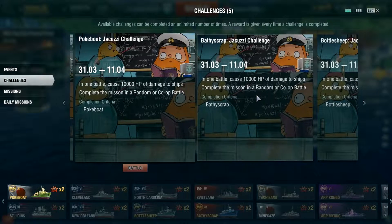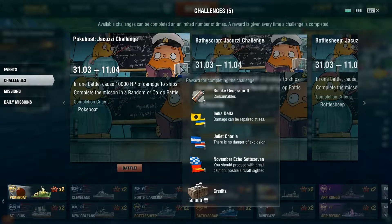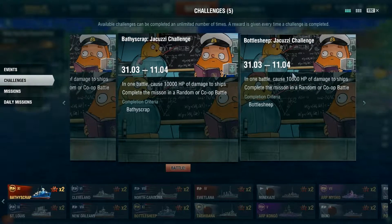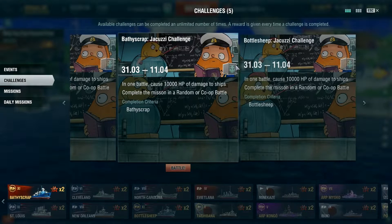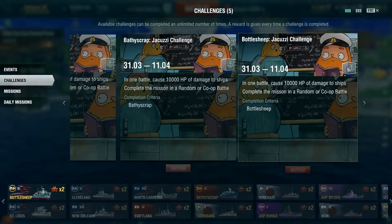For the Pokeboat, which is the Japanese one, you get a consumable of a smoke generator or two, an India Delta flag, Juliet Charlie, November Echo Set 7, and 50,000 credits. For the Bathyscrape, which is the Soviet, you get Engine Boost consumable, India Yankee, Victor Lima, India X-Ray, and 50,000 credits.